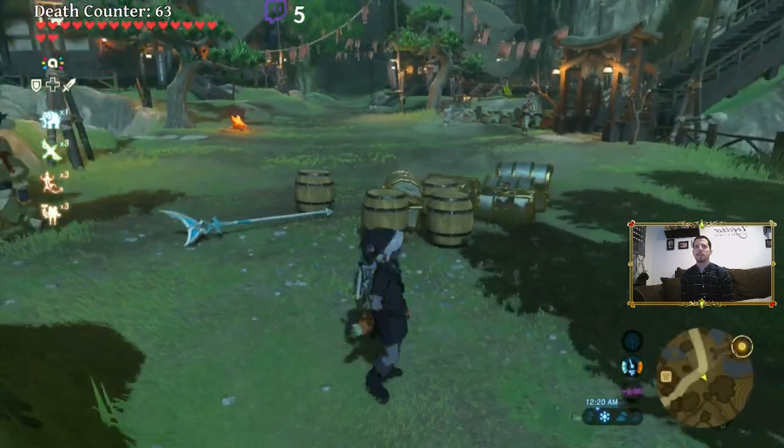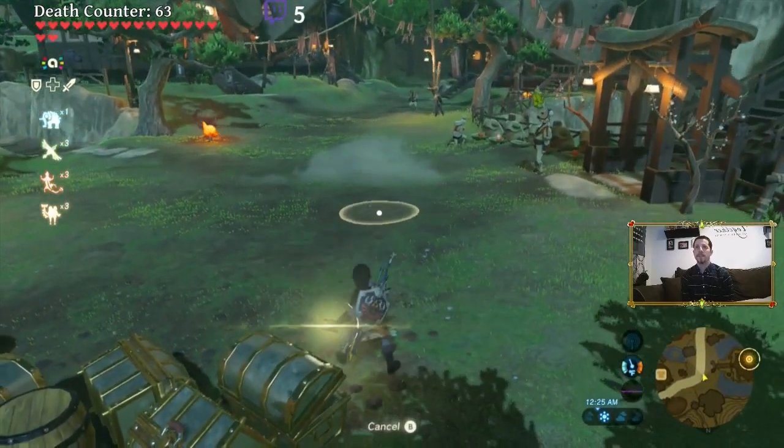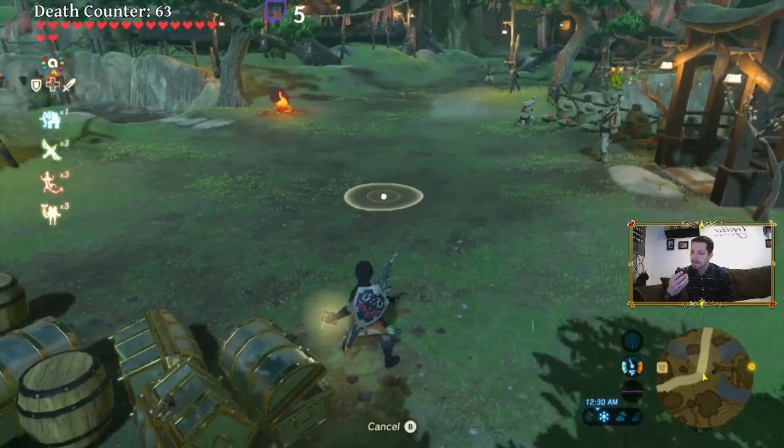Bunch of barrels, and here's the chest. Let's see — did we get one? A Royal Broadsword it gave me. Damn. Well, you know what, I actually want that. None of the outfits yet unfortunately. But I still have a lot more to scan in, so we'll see. Alright, I do want the Royal Broadsword — that's a good sword. Let's go to a different space here. So next is going to be Skyward Sword Link.